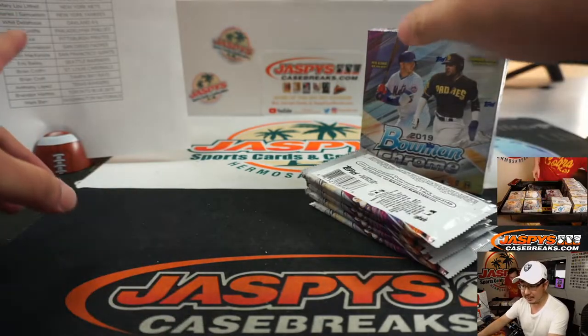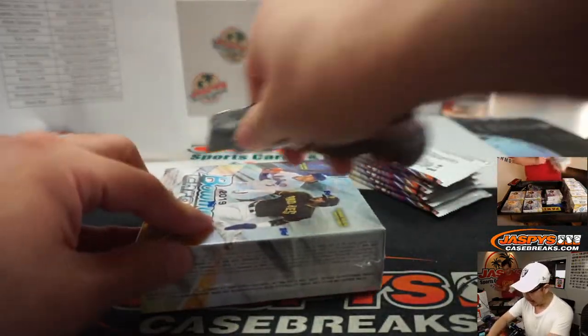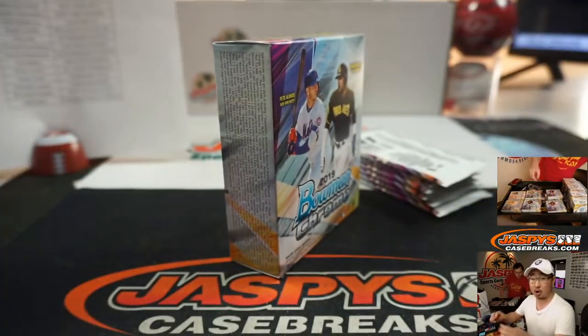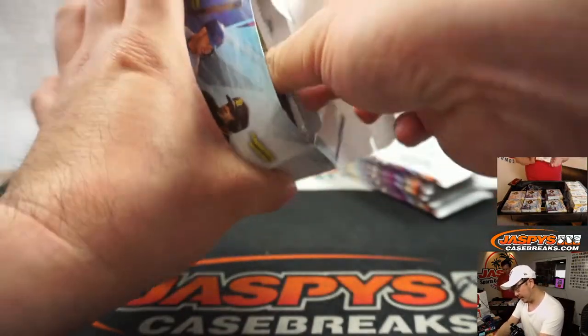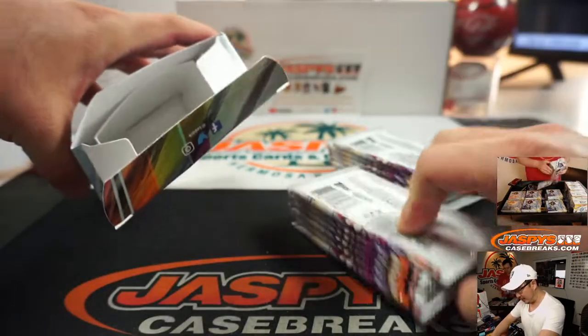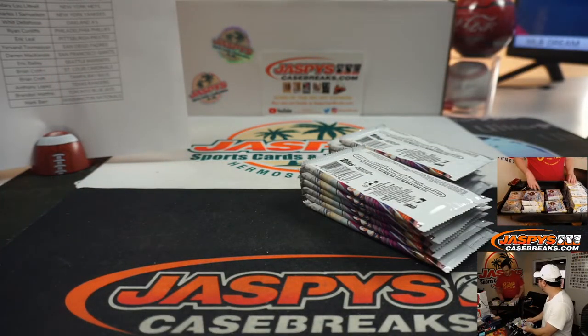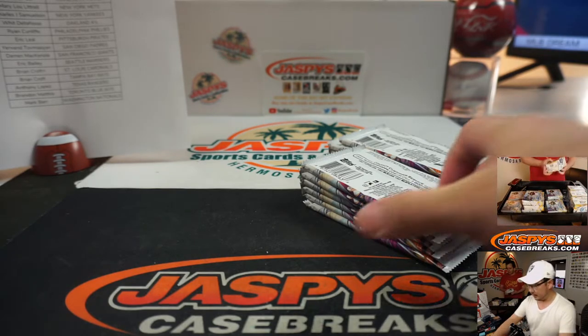So for example, Rex is in the chat and he got the Cubs, so any Cubs cards I pull out of here will go to him. In this particular break, all cards ship. Most of the time it's better when commons don't ship, but for Bowman Chrome they put rookie cards and there's prospects in there, so it gets kind of confusing. For normal Bowman, no paper will ship.